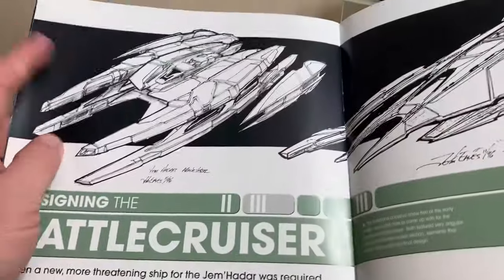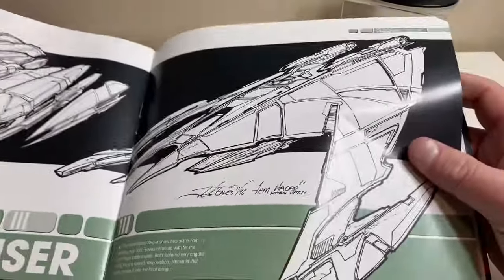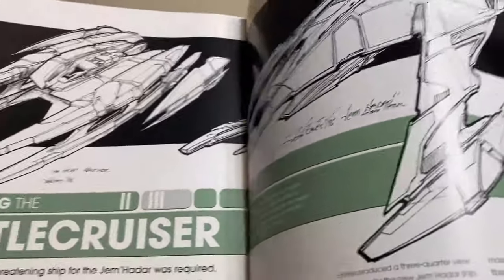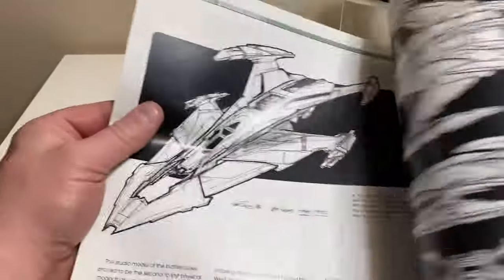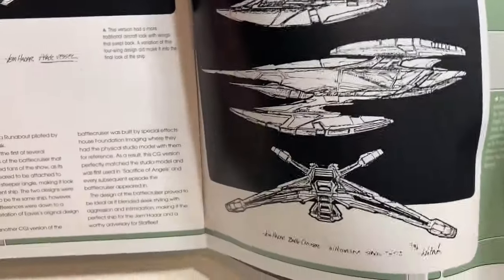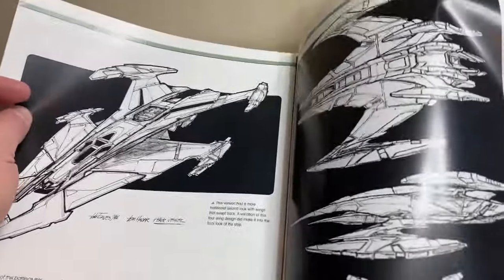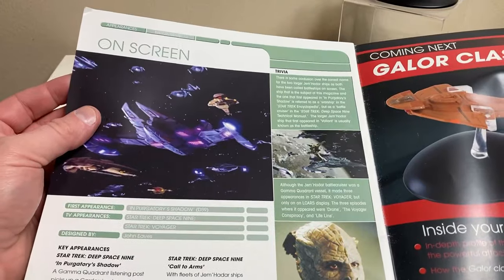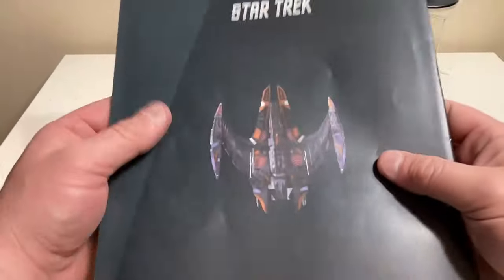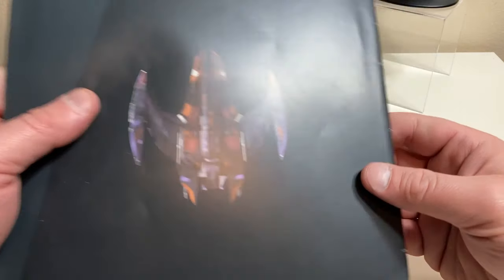Then we have various concept art. I actually think this is a pretty neat concept for a ship — it'd be nice to have seen that. There's an early concept with smaller versions of what look like the upper nacelles, looking really cool. A lot of these concept designs I would have liked to see in the show; they look really, really good — I think even better than the final product. Then there's another shot of the Dominion fleet and a lower orthographic view of the Dominion battle cruiser.